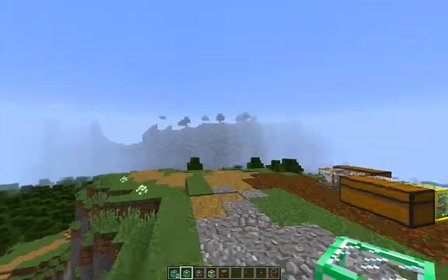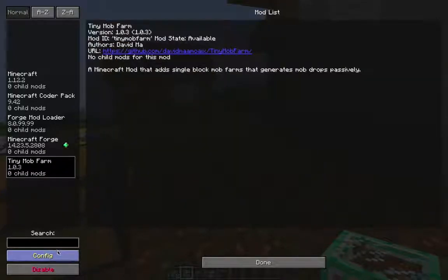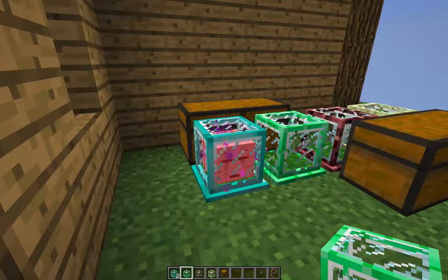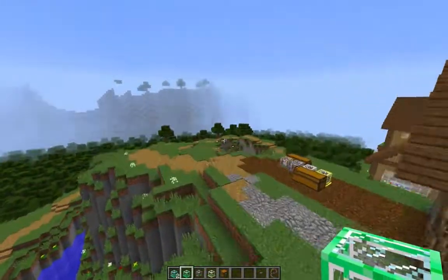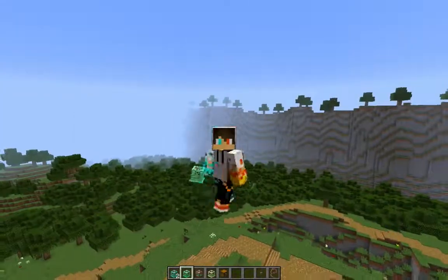That's all for this video. To change lasso durability, go to Mod Options, then Tiny Mob Farm, then Configuration. You'll see lasso durability defaulted at 256 — you can change it to a higher value. The link for the mod will be in the description. Hopefully you learned something! I'll see you in the next video — peace out, and please subscribe and leave a like.